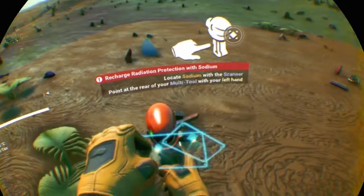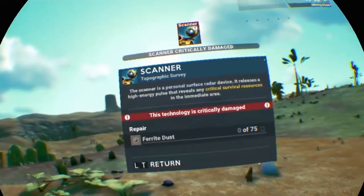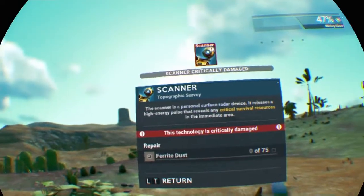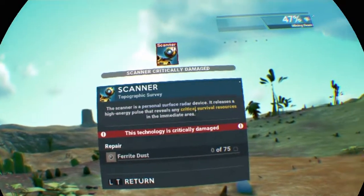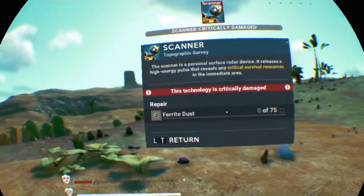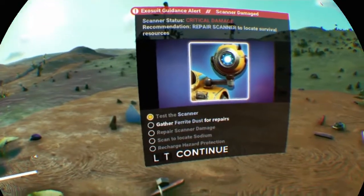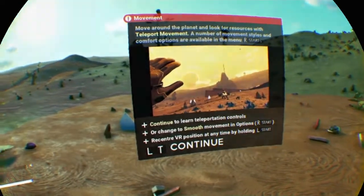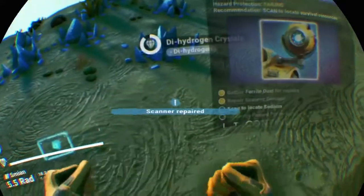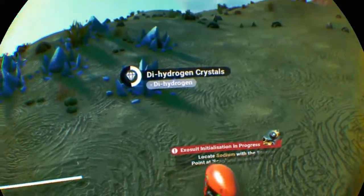Wait, what? Point at the rear of your multi-tool with your... wait, what? Oh! Okay, that's cool. Scanner is a personal service radar device. It releases a high energy pulse that reveals any critical survival resources in the immediate area. This technology is critically damaged so we need some ferrite dust.